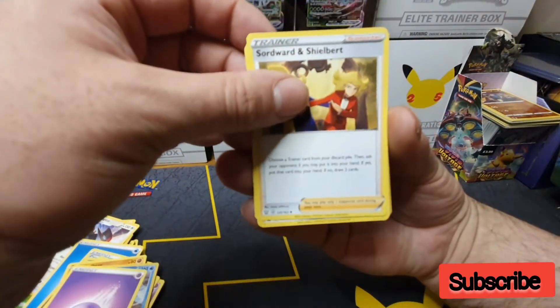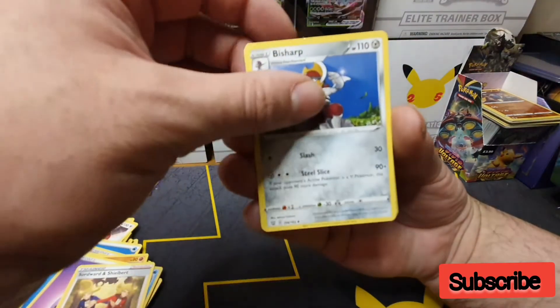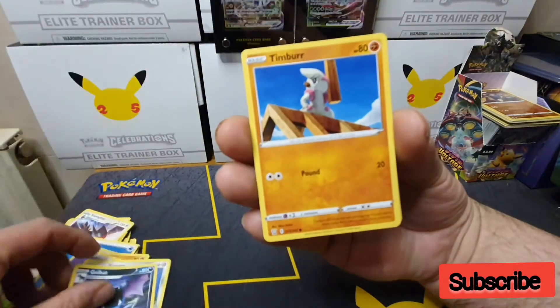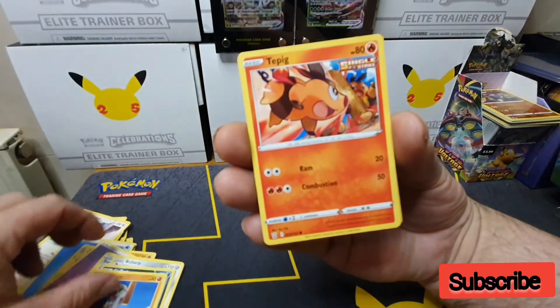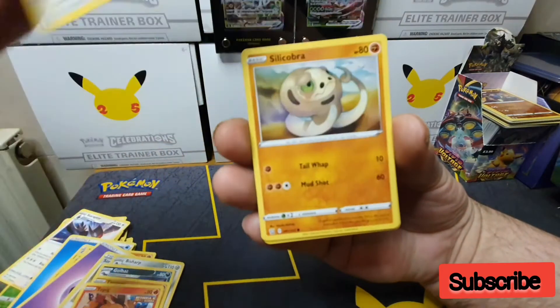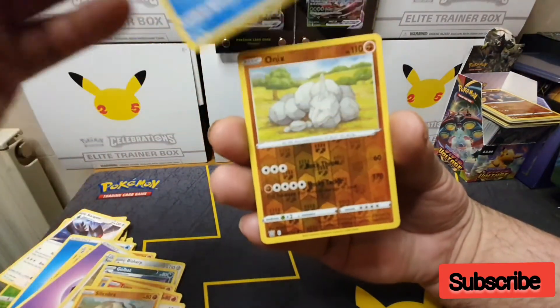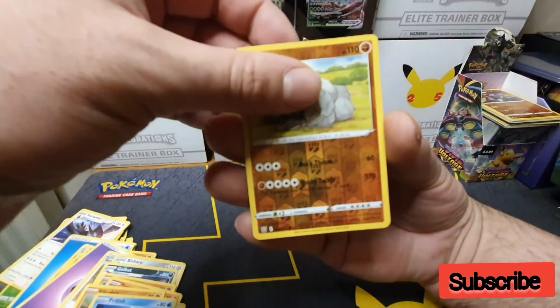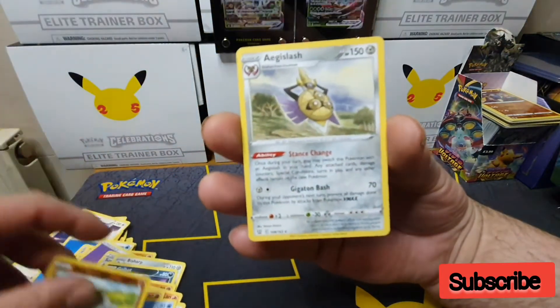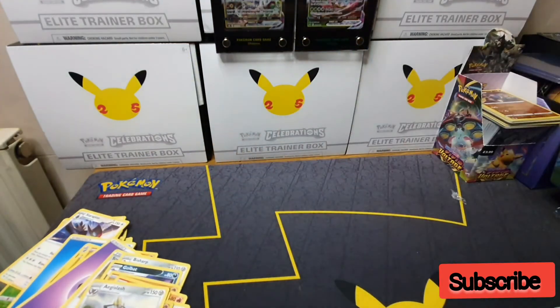Swordward and Shieldbert, Bisharp, Golduck, Timburr, Tepig, Rapidash, Sandile, Frillish, a Reverse Holo Onix, and the final card is a non-holo Aegislash. So that box was a bit of a bust really.